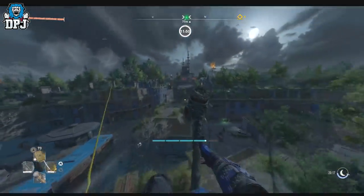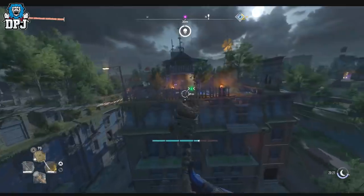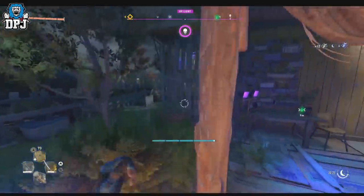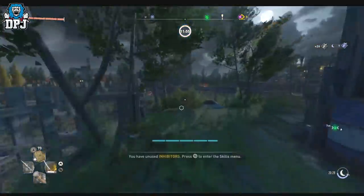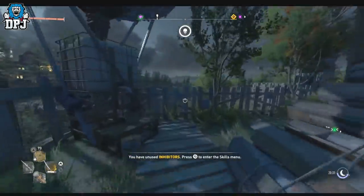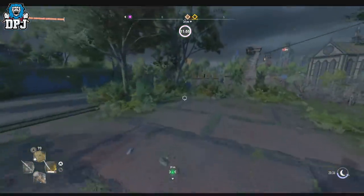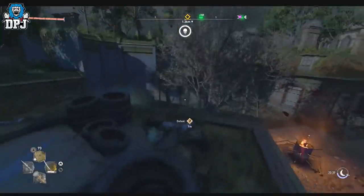Like I said, come to this safe house, scan the area, and look for one of those symbols on your mini-map or on your screen. It can take up to 30 seconds to find one sometimes, but sometimes they're here straight away. Don't focus on any other enemies — just look for that symbol on your screen. There's one right there, 51 meters away.